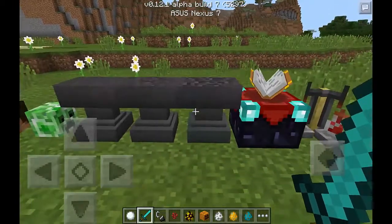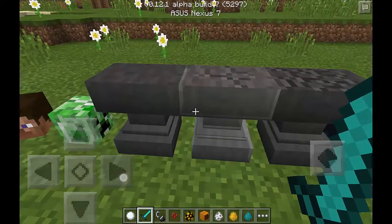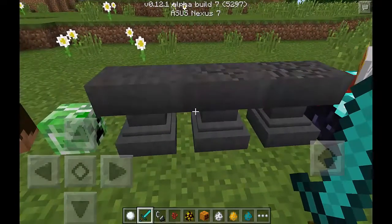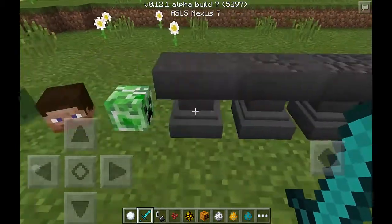Another thing is anvils. In anvils you basically can — they added all different types. In creative mode there's slightly damaged and damaged and the normal anvil. In the anvil you can repair things.